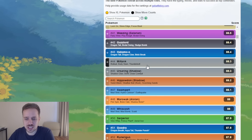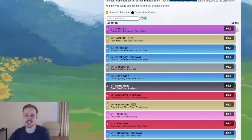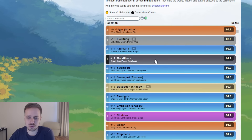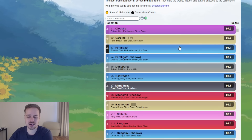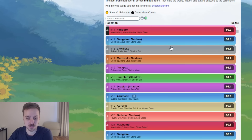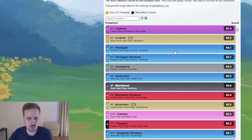Whiscash, Bastidon, Qwilfish, Greninja — we're getting into the more traditional stuff. Miltank is up there, Ursaring surprisingly as well. Going back to the previous season — Annihilape, Registeel, Skarmory, Mantine, Bastidon, Gligar, Lickitung, Azumarill — that's what we've been facing for so long. It's going to be refreshing to see a whole new take on the meta. I think I have the top 50 built — maybe missing one or two — besides Carbink. I'm excited to try everything out.